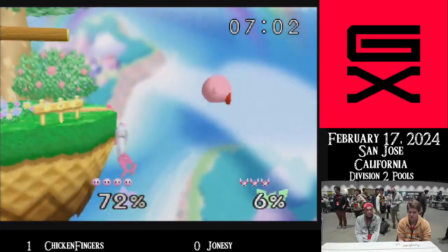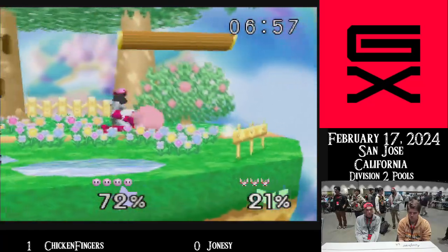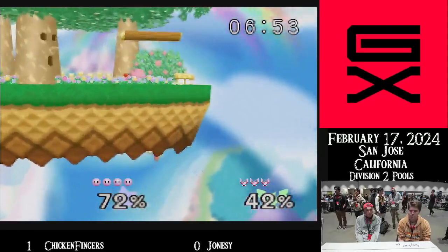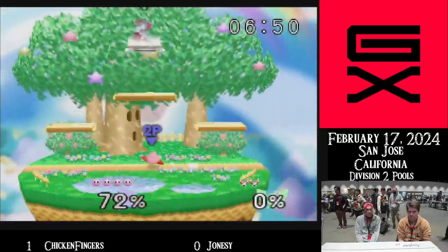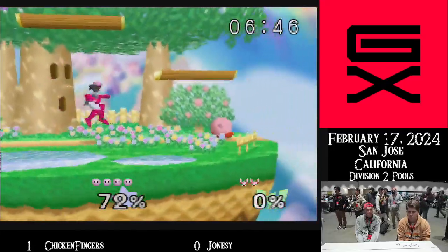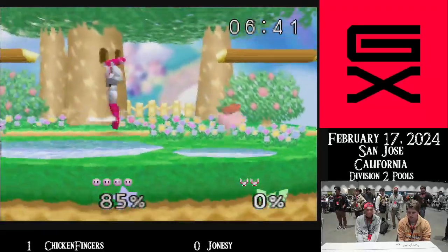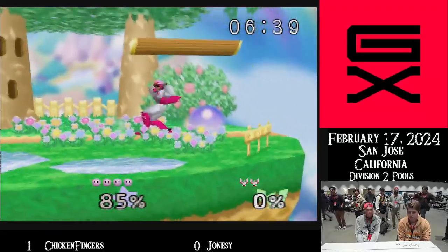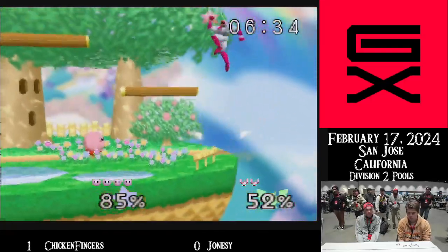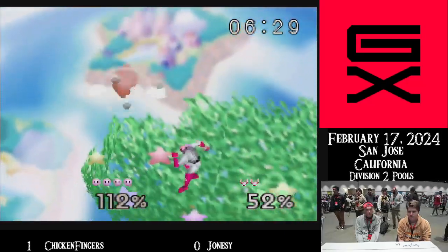Nice little combo from Falcon. Grabs the ledge — I didn't think he was going to do that. Kirby lets him on, throws him off. Savage from Chicken Fingers over here. Couldn't get the follow-up on that. Racking up damage, Kirby gets him. No, that should have been an up B — up B would have done it.